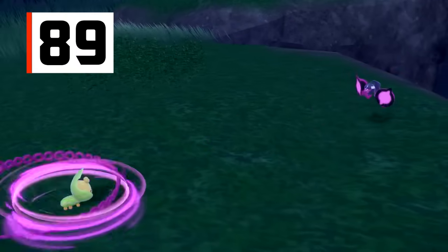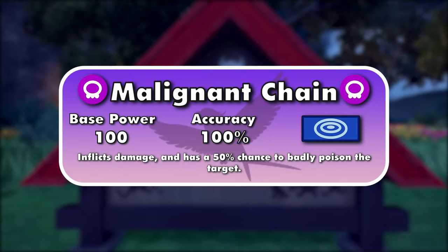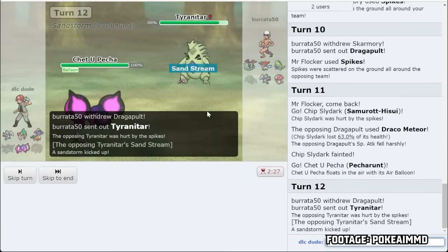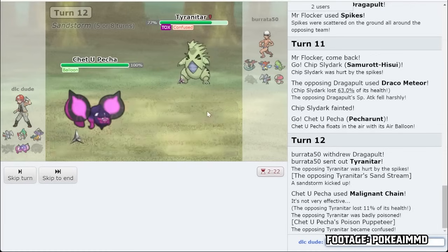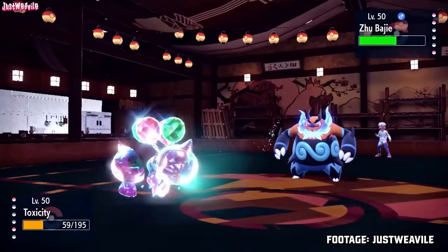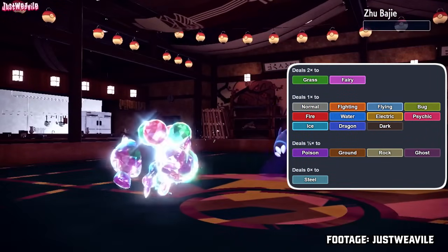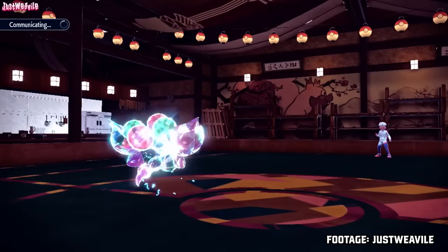Malignant Chain is the most recent move on the list, released on January 11th, 2024, along with its user, the mythical Pokemon Pecharunt. It's a 100-100 special Poison-type move that badly poisons the target 50% of the time. Bad Poisoning causes one to lose 1/16th HP on the first turn, but an extra 1/16th each subsequent turn, so at the end of the fourth turn it's losing a quarter of its HP. While this effect is really powerful, Poison is a pretty terrible offensive type, only hitting two types super effectively. Unsurprisingly, Malignant Chain is the only Poison-type attacking move on the list.